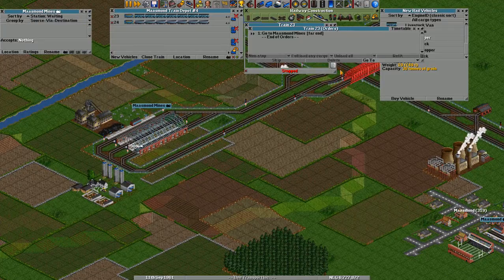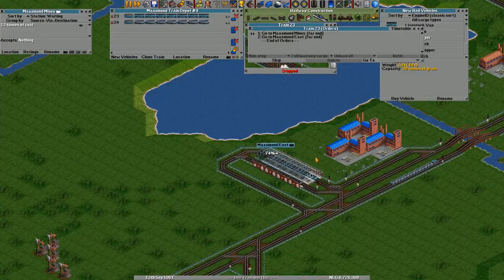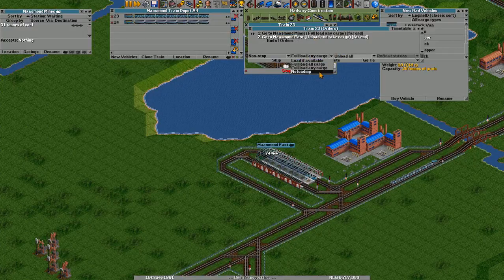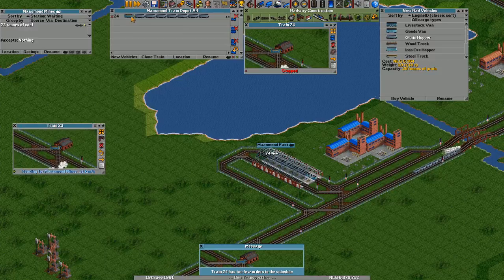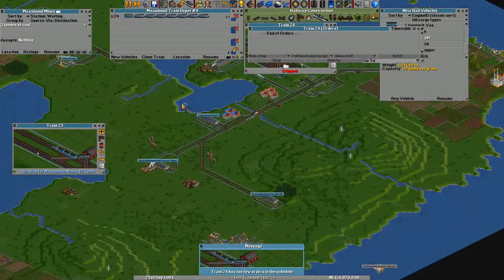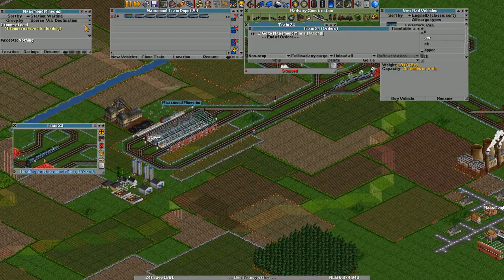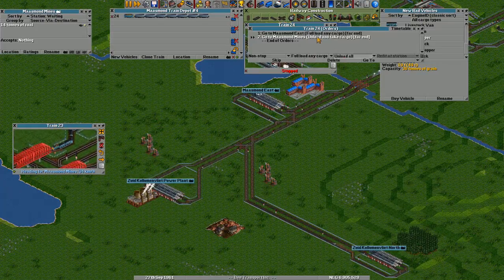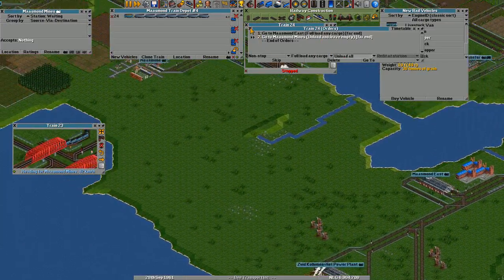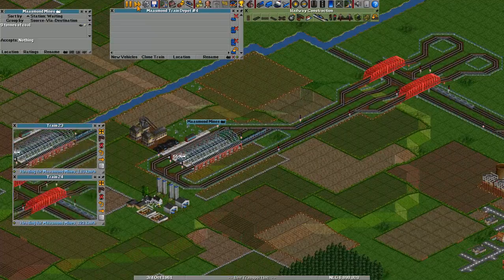Let's make it go to Massmont Mines, and then continue its path all the way here to the factory. Let's fully load any cargo and unload everything over here while not loading. I know Twin24 doesn't have enough orders — it's because I'm giving them now. Okay, which is reserved — let's give this train the same orders, because it's basically the same train only with different goods. And let's let it go.